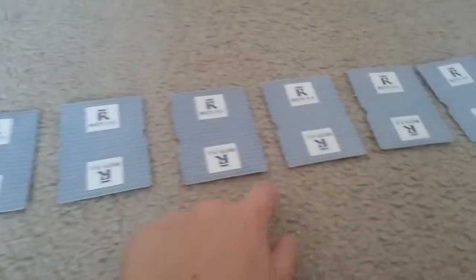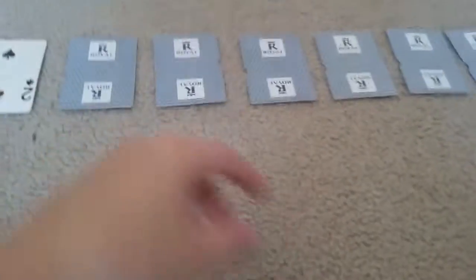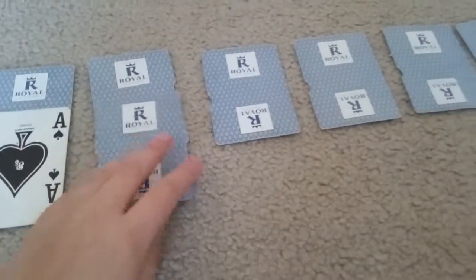Here's how you set up. You have seven cards, six faced down, and one faced up. So basically, like the first row, you're going to take a card and you're going to flip it up like that. And then you're going to put the rest of the cards faced down, and you're going to continue that pattern onto the third card.